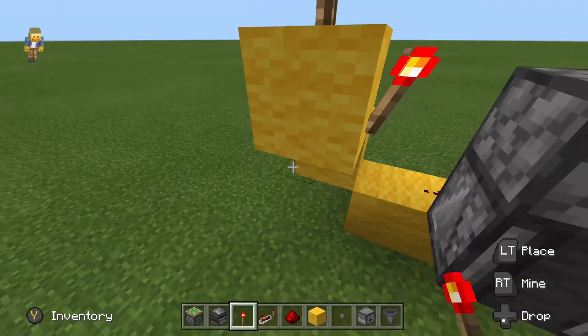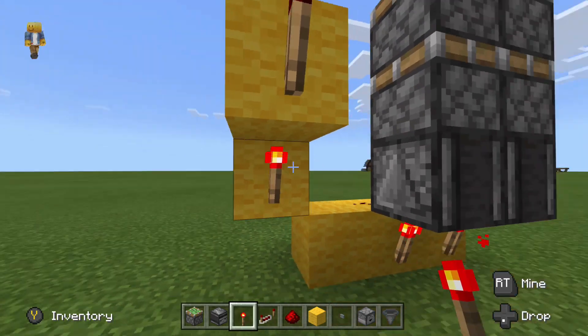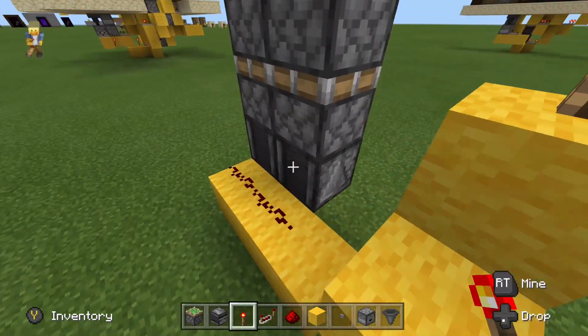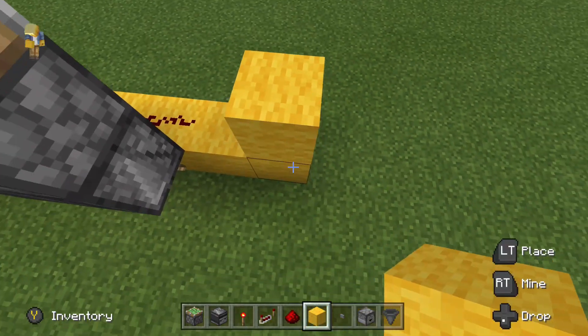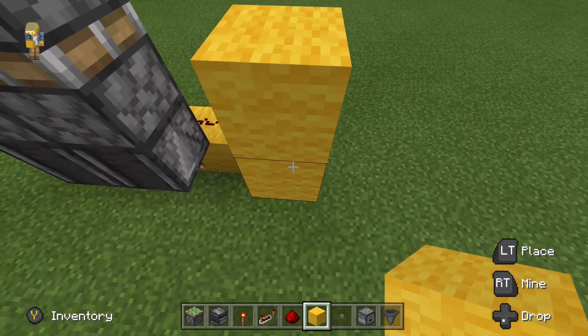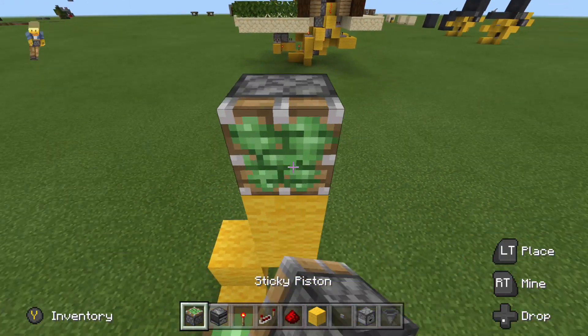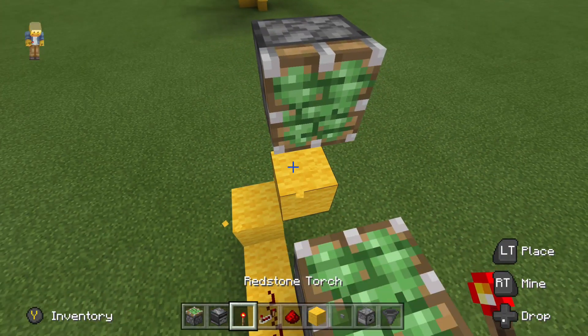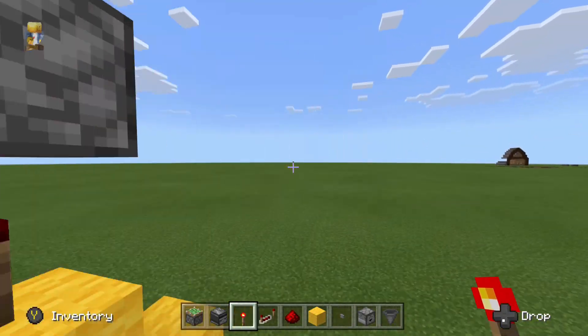Place a torch there, break that one, put a redstone torch right there, and a torch on that block as well. We're going to mirror this on the other side. That's a block, go a block up, then a block up towards the pistons that way, then up one more — that's where we'll place our piston. Break that block, replace it with a redstone torch, a torch on the face of that block, and a torch underneath it.